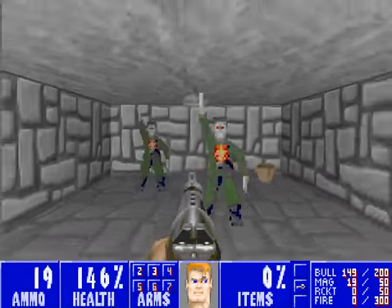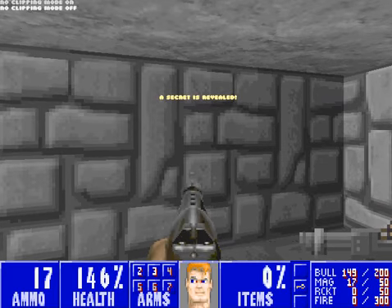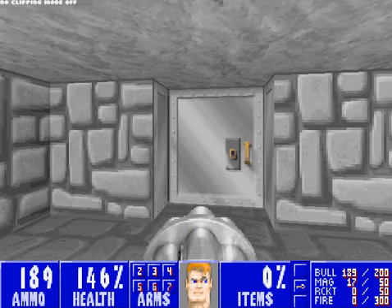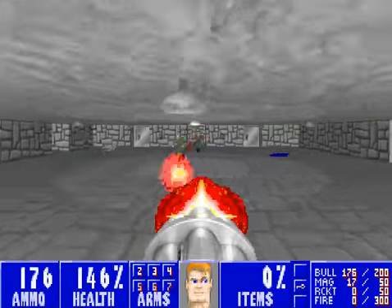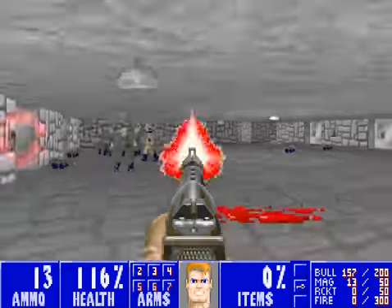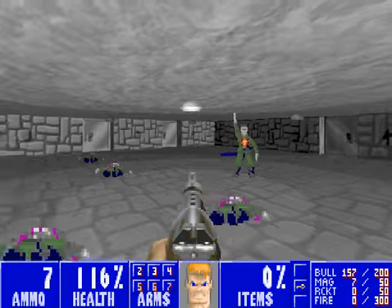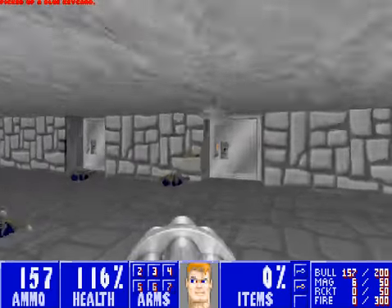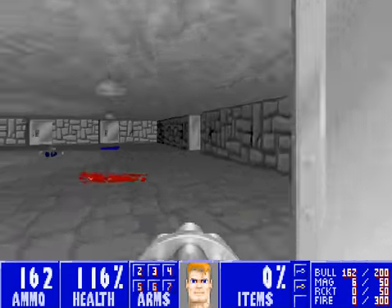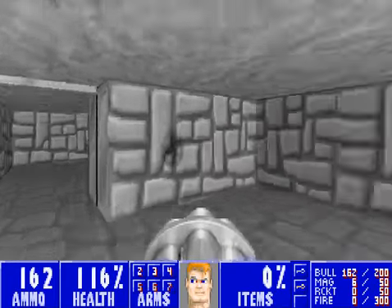Go inside here. We have to use ID Clip again for that secret. You sons of bitches! Okay, just go make sure there's no enemies left. That might be all enemies. But yeah, that's it.